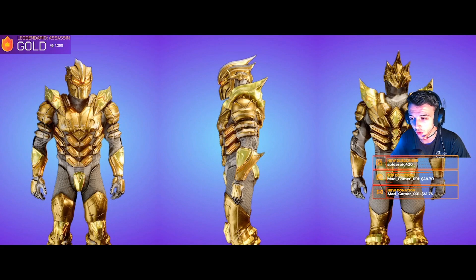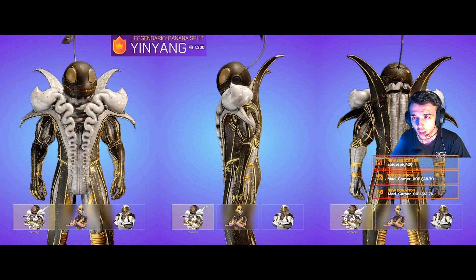Assassin literally looks nuts. I actually love the golden skins — the absolute shit man, they look so nice. Let's move on to the next one. We've got Ying Yang — literally a funny looking skin, black and white and gold, which is a mad mixture of colors on her skin, which is pretty nuts.